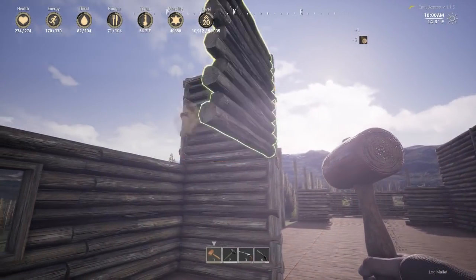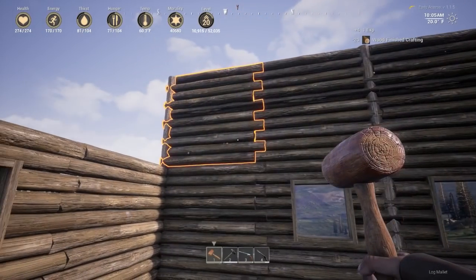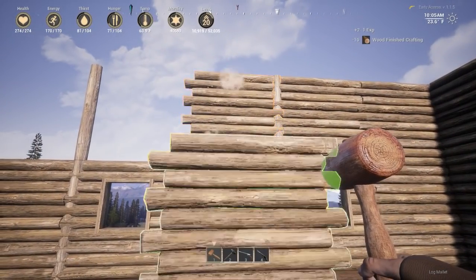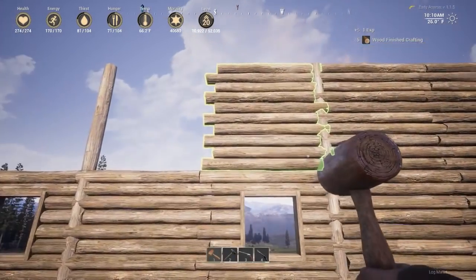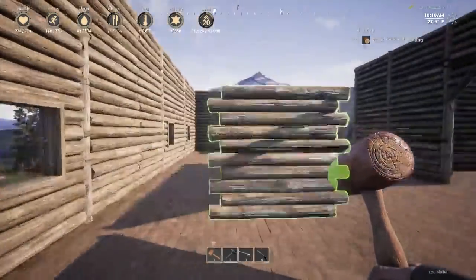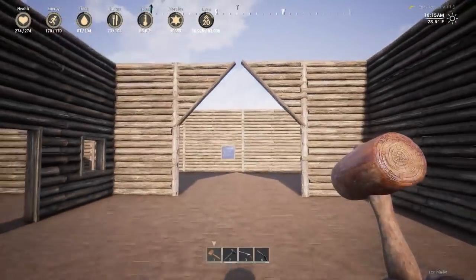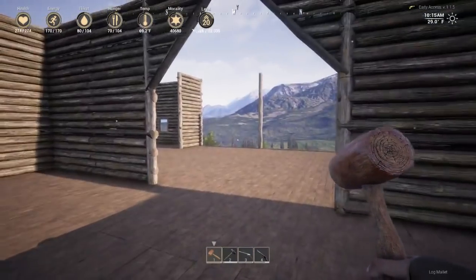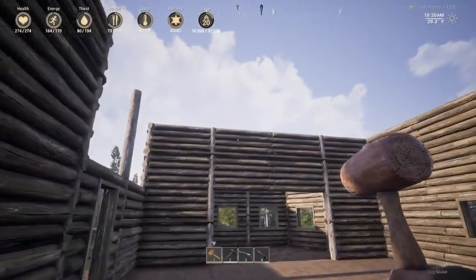These ones we've been placing away from the others — these were placed with the foundations, they were on the foundations down below, but I took the foundations away so these ones are not actually snapped to the ground. This is just for looks more than anything. Another pillar needs to go in there. Right, let's get some more walls up.